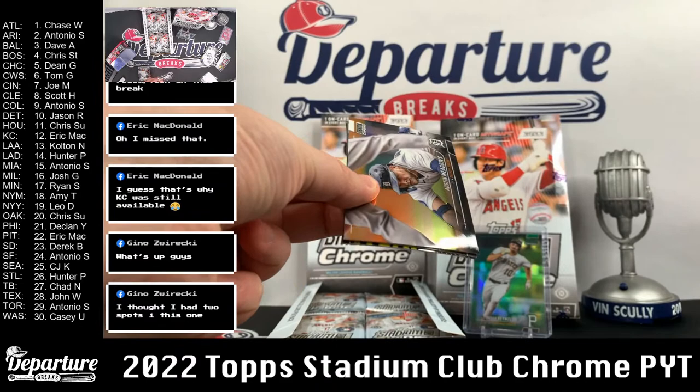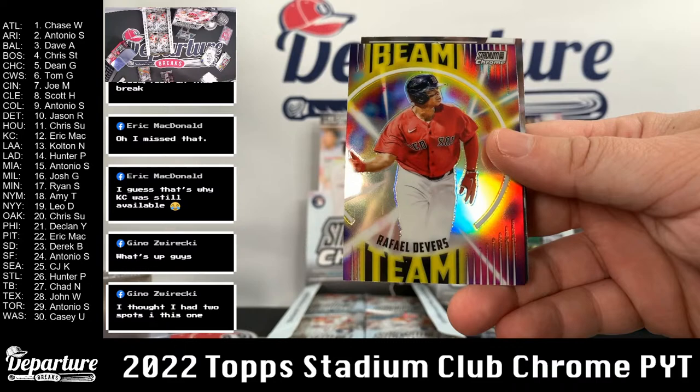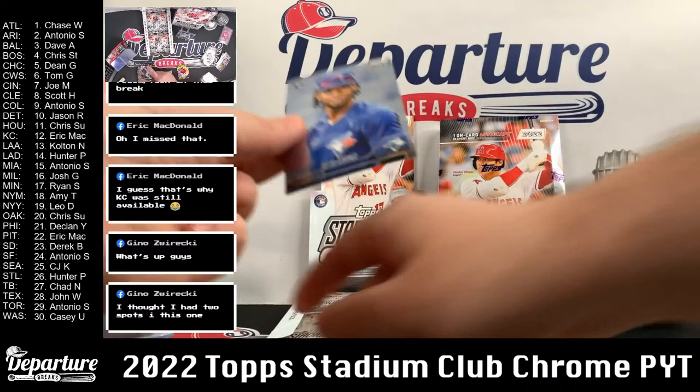Gino, this is the pick-your-team. Did you grab two teams? What teams did you buy? Here's Austin Meadows. George Kirby. Beam Team Rafi Devers. Jacob DeGrom. Otto Lopez. And Marcus Stroman. Otto Lopez — our Otto from our random team earlier.